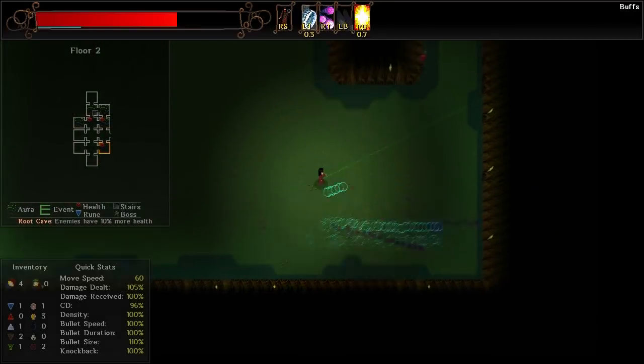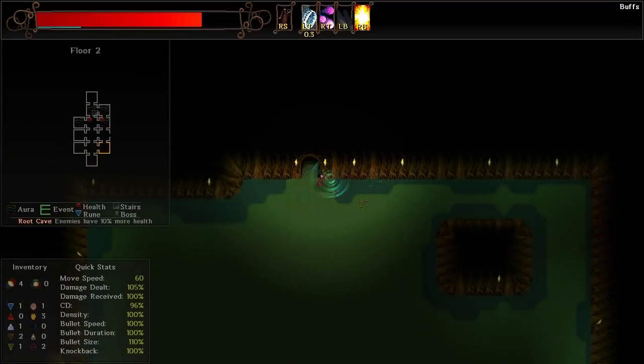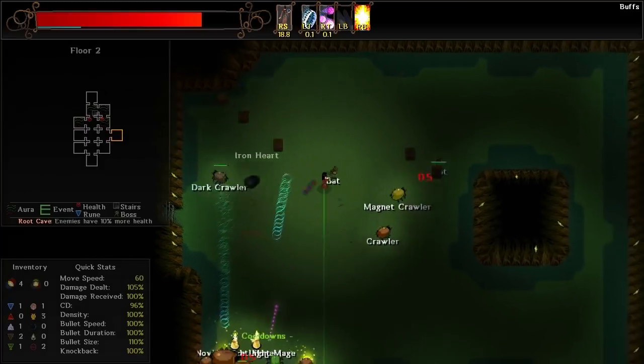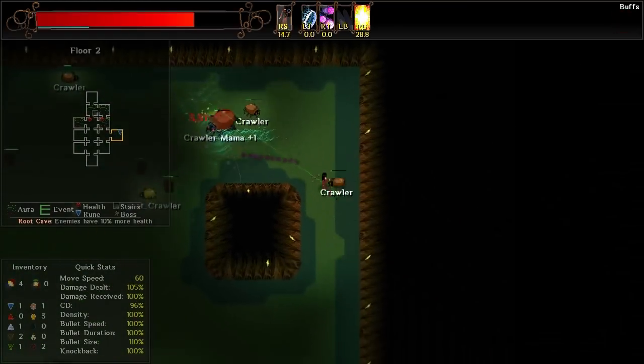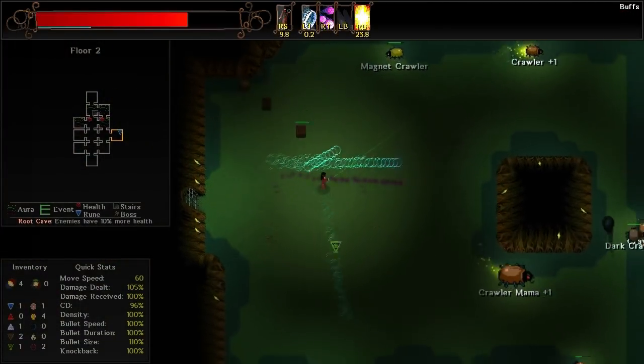There's one more heart up to the right — I can pick it up. Assuming there's like one or two more rooms, we'll be able to get out of this floor full health, and that'll be nice. Let's take Nova — there we go. I don't know why I like saying it out loud, it just feels like one of those super special attacks. I was a DBZ fan as a kid, don't judge.